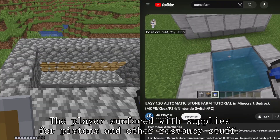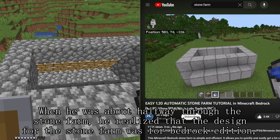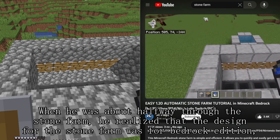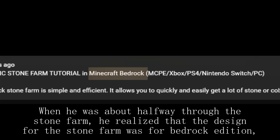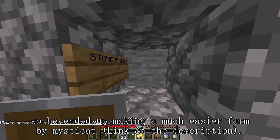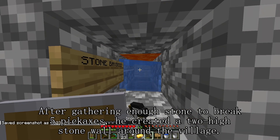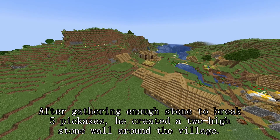The player surfaced with supplies for pistons and other redstone stuff. When he was about halfway through the stone farm, he realized that the design was for bedrock conditions, so he ended up making a much easier farm by Misty Cat — link in the description. After gathering enough stone to break 5 pickaxes, he created a 2-high stone wall around the village.